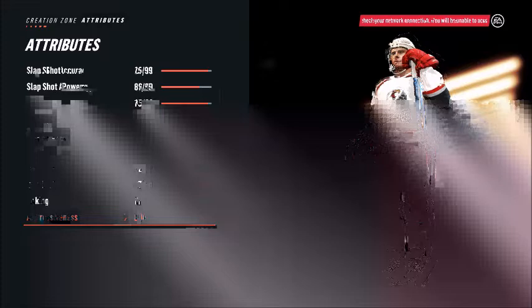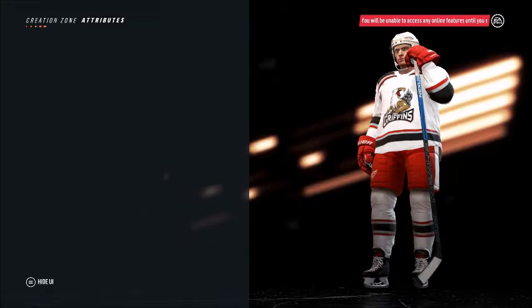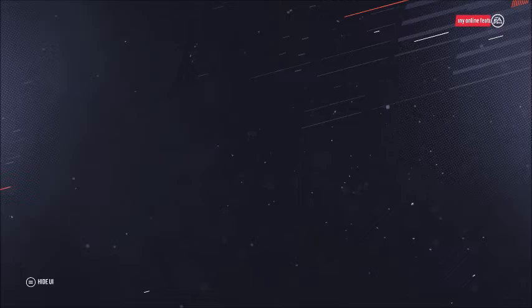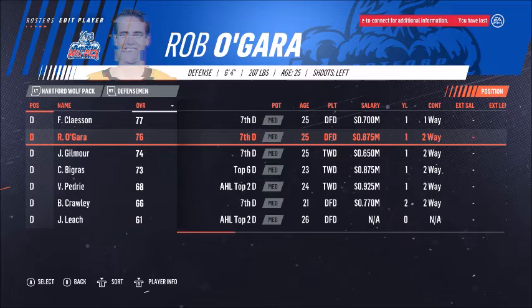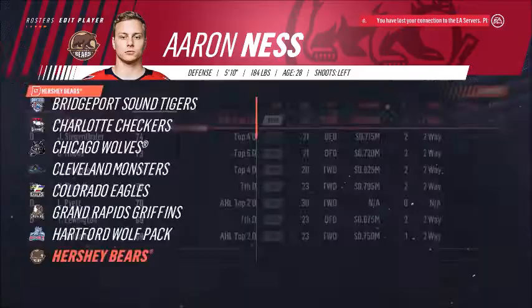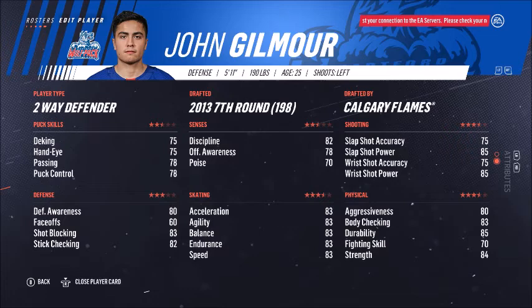Trevor Carrick — that's fine, I might go back and make him a little bit better. High franchise potential for Griffin Reinhart. Gabriel Carlsson — yeah that's good. Clint Denning — yep. Roenick needs to be a little better. McElrath is going to be their best defenseman in Grand Rapids this year if Frolik makes the NHL. I miss McElrath, man.